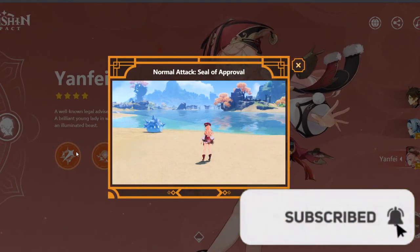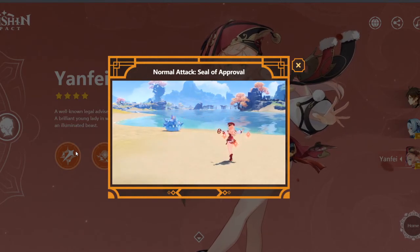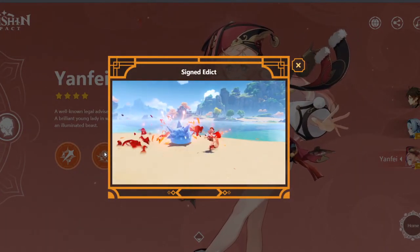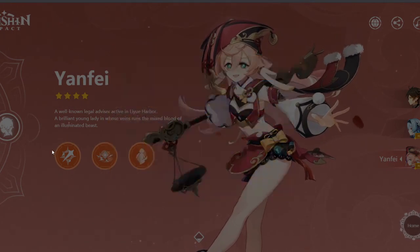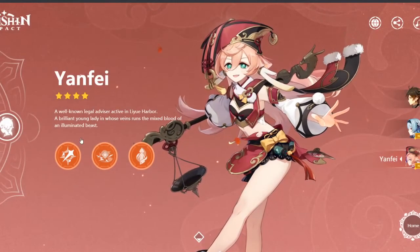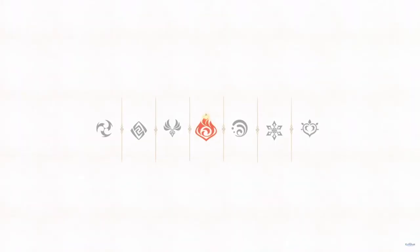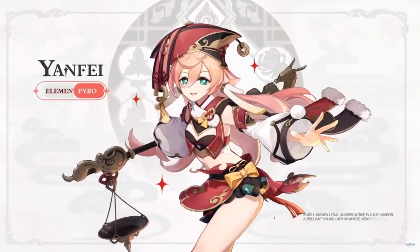Welcome back to another Genshin Impact video. We're going to be talking about Yanfei and whether you should be pulling on her banner or not. It's actually Zhongli's banner, so pulling on her banner wouldn't be a bad idea just for the chance to get Zhongli — however, you kind of want Yanfei. So what do you do? Should you pull on the banner or save your Primogems?